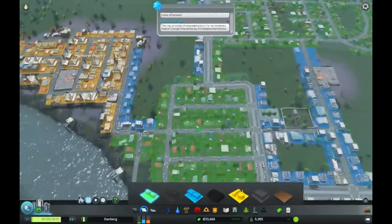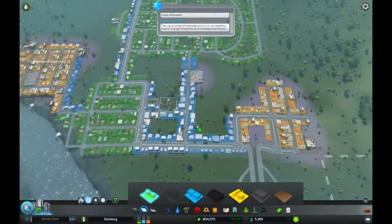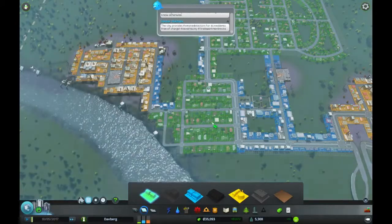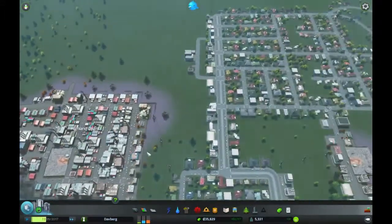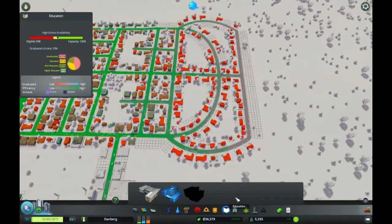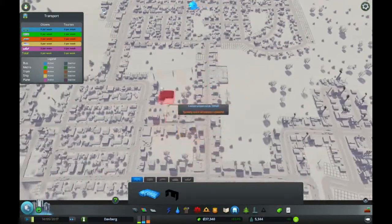We're not looking too bad now. So we got the residential coming up. We need some more commercial it looks like. Let's check on our services here — our education system seems to... Oh! I've got enough! Yes! Let's put in the bus station now.